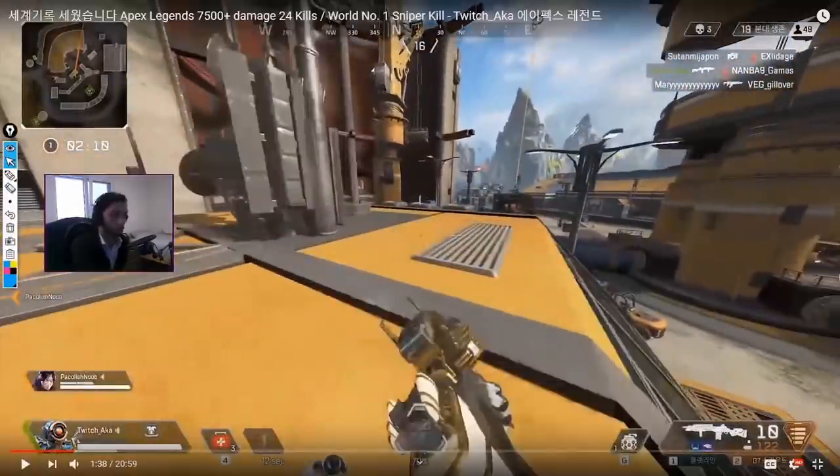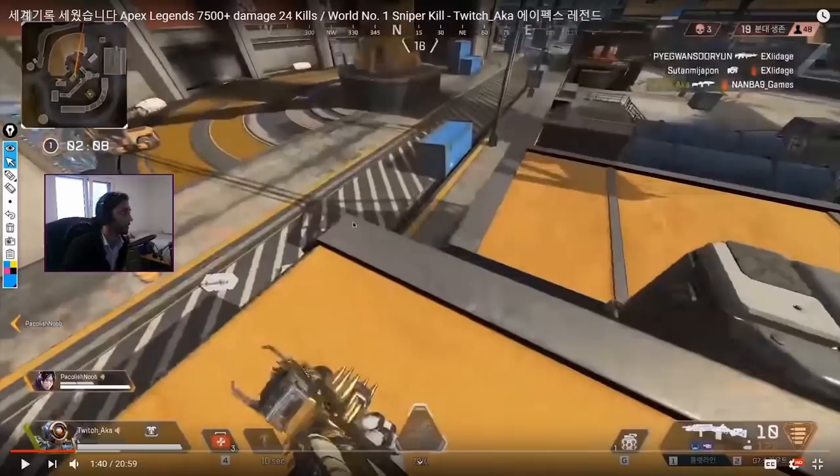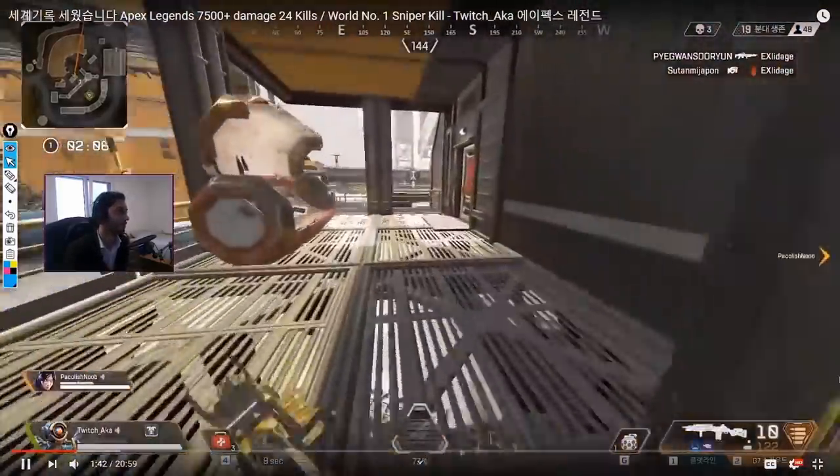He gets a knock but doesn't overexpose or reflex peek — instead he goes for high ground. This is always a great habit to get into because it's not where they're expecting you to peek from, and it's much more difficult to push. If they climb up you can get shots on them for free while they're climbing. Plus, if they start a res you can hear it — that's one of the sounds in this game that actually works — and then you can punish them and get a kill for free.